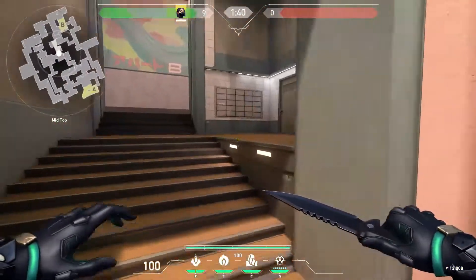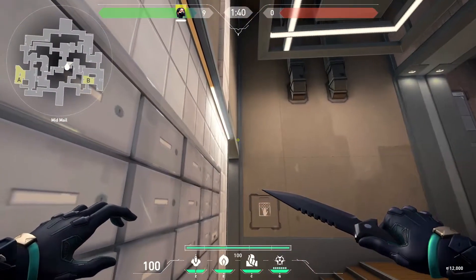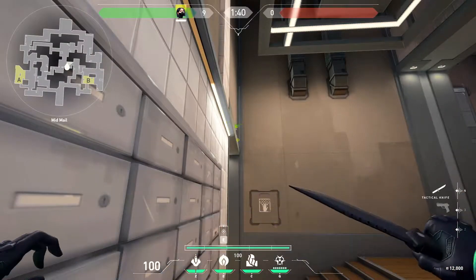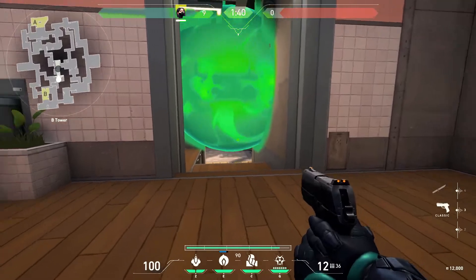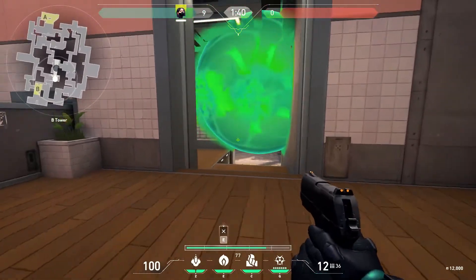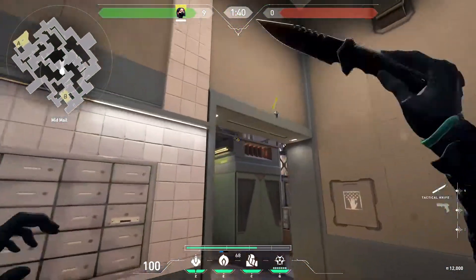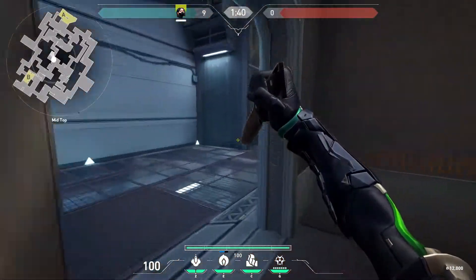To start off, we've got a one-way to cover heaven on B. What you want to do is get stuck in this corner, then aim at the bottom middle of the dark line as shown, and throw your poison orb. It'll get stuck above the door and you can get a one-way onto anyone going up mid. This one's perfect because you're looking down on them, so they have an even harder time seeing you.